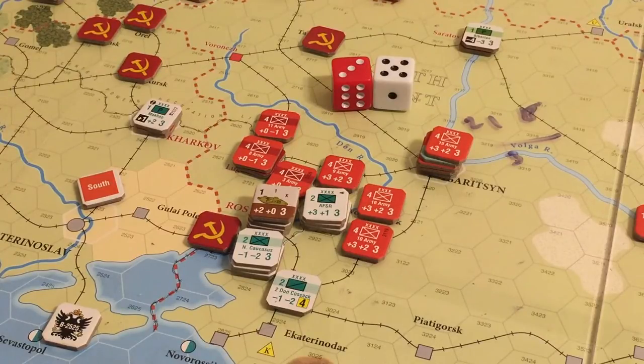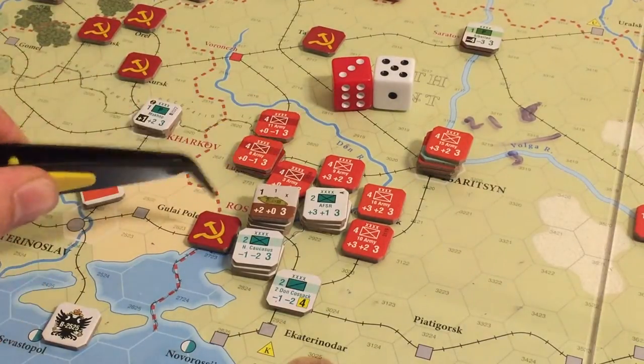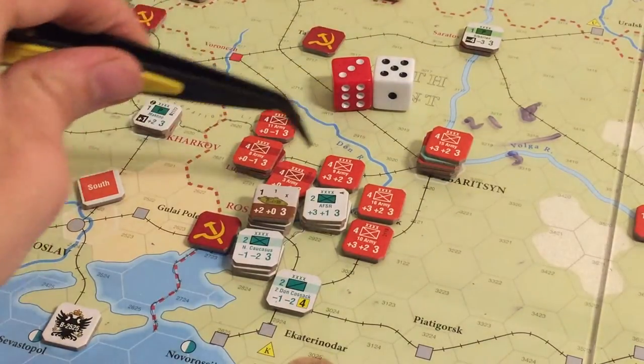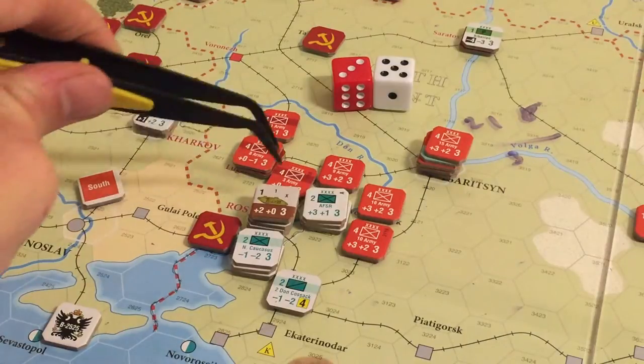Uh-oh. No, that's not going to be a problem, because you can go through zones when you're retreating - you can retreat through zone control. Let me check: friendly units negate zone of control for retreating, so it's negated by their presence. So we're actually okay - I was a little worried about that. Although yeah, that'll work out. We're still two away.